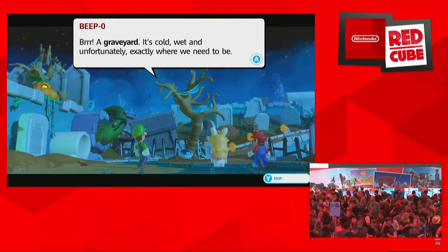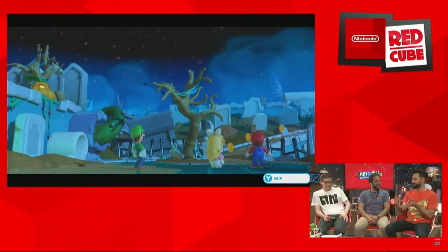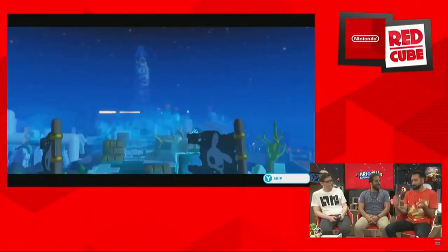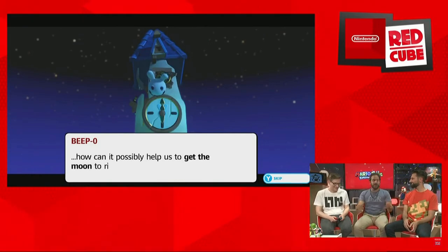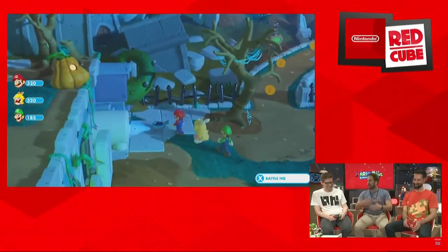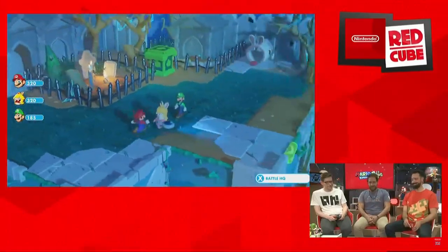Even though I might sound like a fanboy, I really love this combination of Rabbids and Mario, because I love both worlds. Combining the quirkiness and fun of Rabbids with all the usual stuff that you already know and love from Mario is amazing. It's really cool to see how the characters interact. On the Nintendo side the characters are heroic and brave, and the Rabbids are crazy. Along the game the Nintendo characters become a little bit more crazy and the Rabbids become a little bit more heroic - they learn from each other.